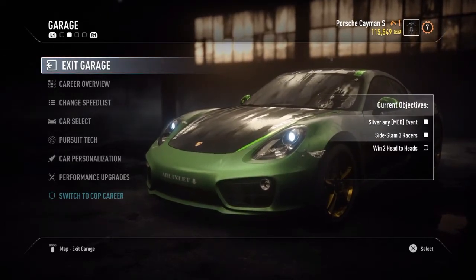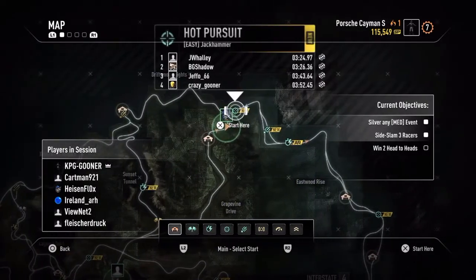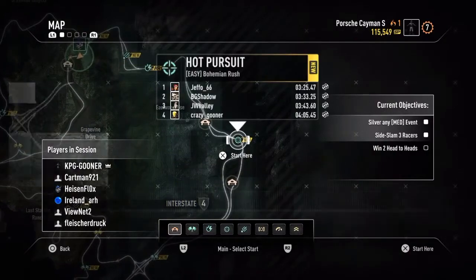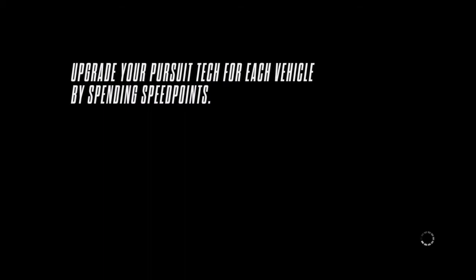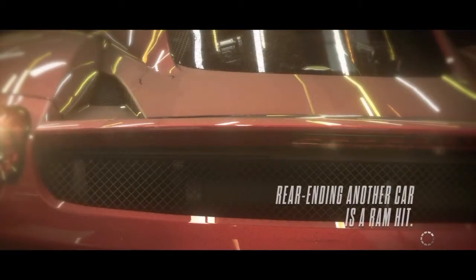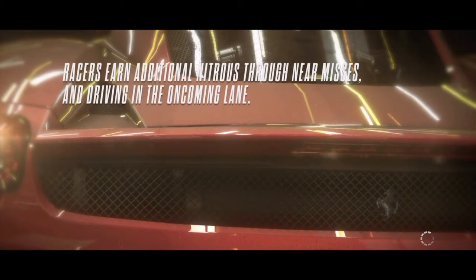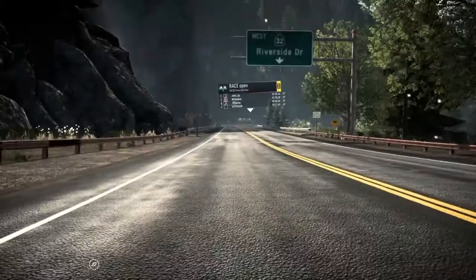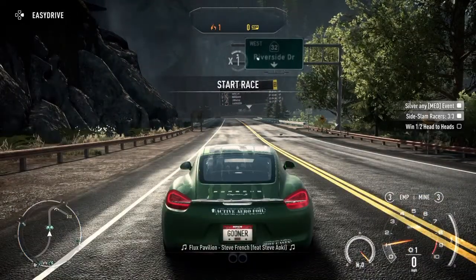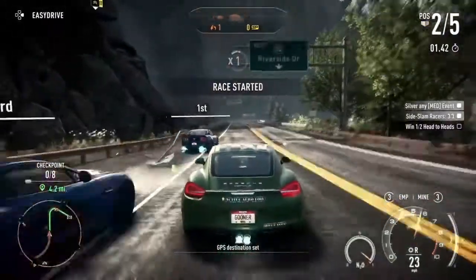We need one more head-to-head, so we're going to have to jump into another event. Let's find another race to jump into. We'll do a hot pursuit — let's do this race. We're going to complete another race for more points and hopefully get that second head-to-head done. Let's see if we can win this one.